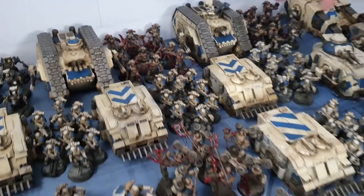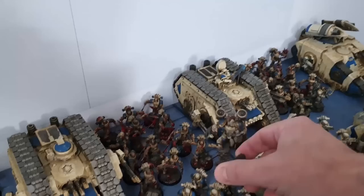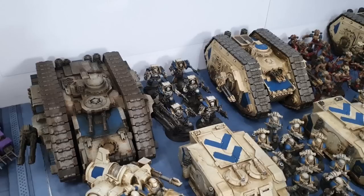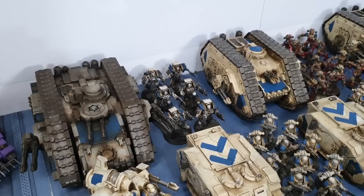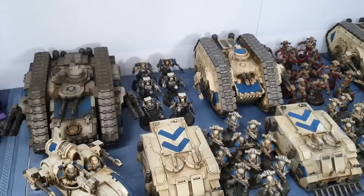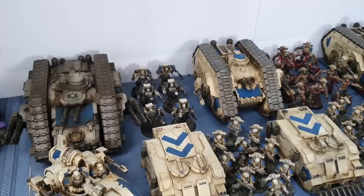For World Eaters elites: the Red Butchers terminators — everyone says don't run them because their power axes are unwieldy making them initiative one, so they always fight last. But the models are Red Butchers so they should be Red Butchers! They have two power axes giving three attacks, five on the charge, and with Furious Charge their axes are strength six, wounding on twos and ignoring armor. They hit back with so many attacks they're actually quite good.